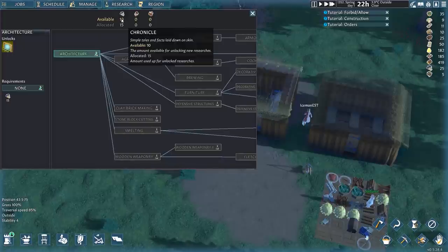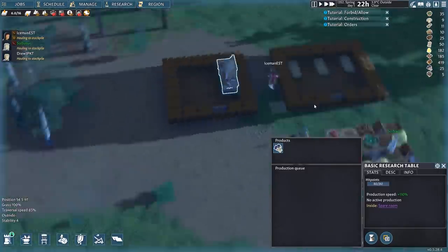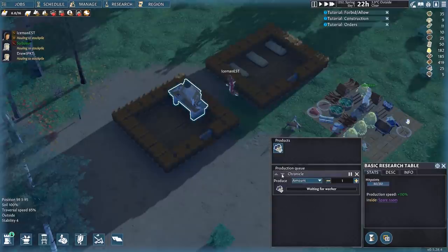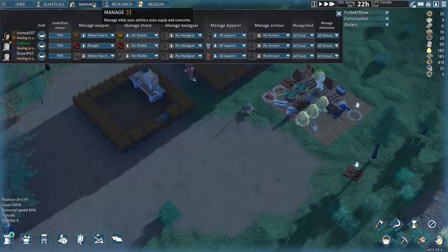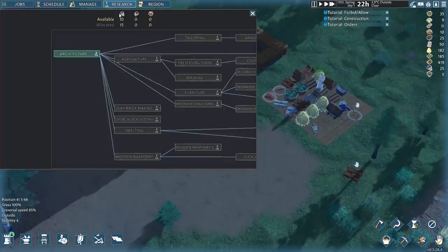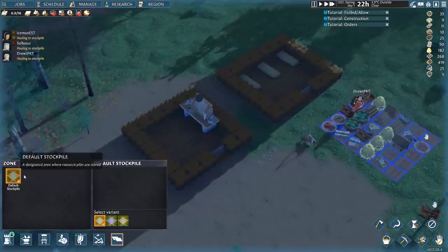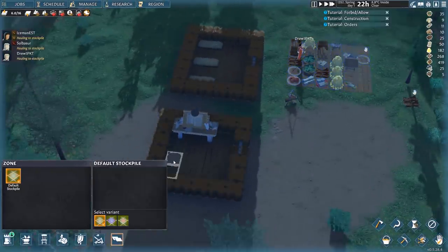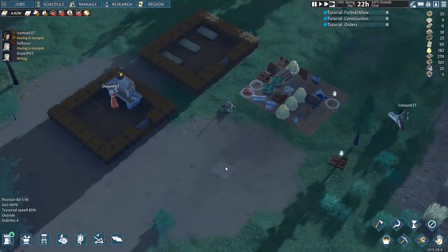At the basic research table, I queue up a job to get chronicles, and we can do this pretty much forever. Workers assigned to research will come over here and start generating chronicles to toss into the pile. The good thing about this is it makes research more flexible — if we've stored up chronicles and decide we need agriculture instead of smelting, we haven't committed all our time into one technology. It lets us flip-flop between decisions based on actual needs. I'll place down a stockpile zone specifically for books right here.